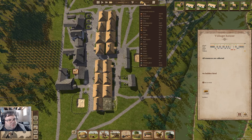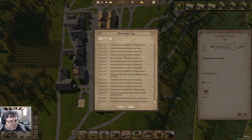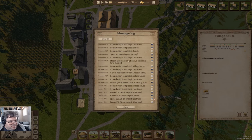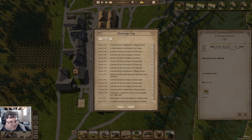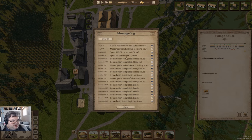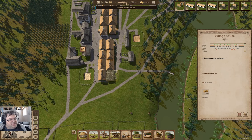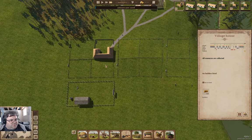Now I want to check the message log — construction, et cetera. Does it list loans in here? Whatever. We just need March to finish, and then we'll be ready for cow shed construction. Then we'll have to buy the cows — that'll be a thing.